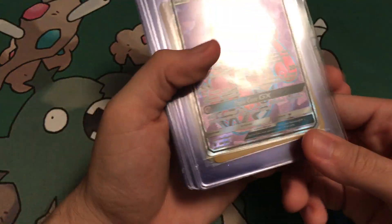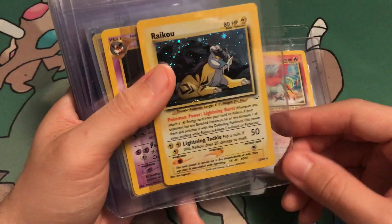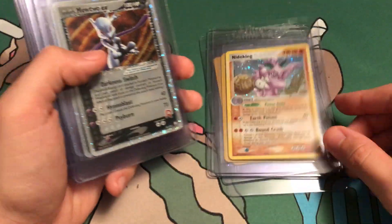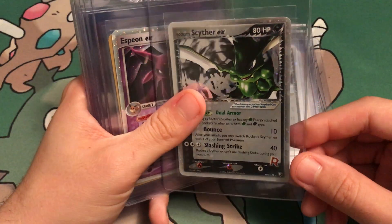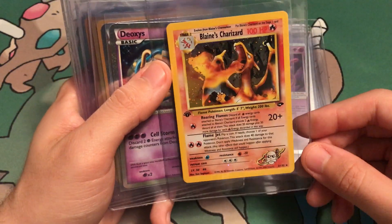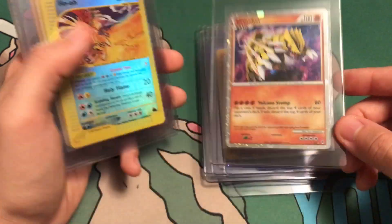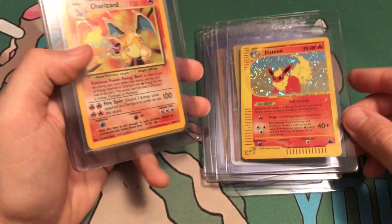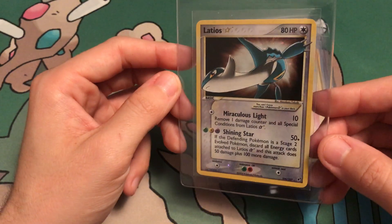Those are my send-offs: Tapu Lele Full Art, Ho-Oh Neo Rev Unlimited, Raikou Neo Rev Unlimited, Espeon 1st Edition Neo Discovery, Nidoking holo Fire Red Leaf Green, Rocket's Mewtwo Team Rocket Returns, Rocket's Suicune EX Team Rocket Returns, Rocket's Scyther EX Team Rocket Returns, Espeon EX Unseen Forces, Blaine's Charizard Gym Challenge 1st Edition, Shining Legend Deoxys Call of Legends, Shining Legend Groudon Call of Legends, Sky Ridge Crystal Ho-Oh, Flareon holo Sky Ridge, Base Set Charizard Unlimited, and EX Deoxys Latios Gold Star.